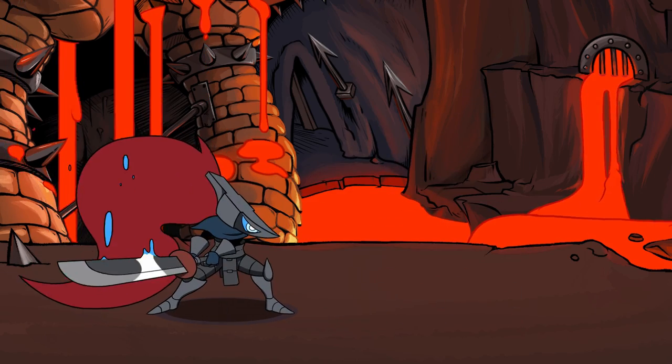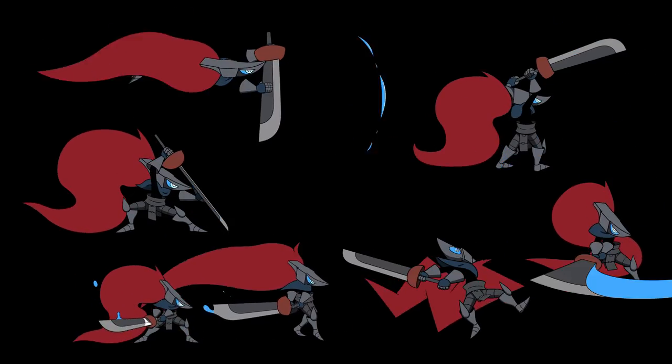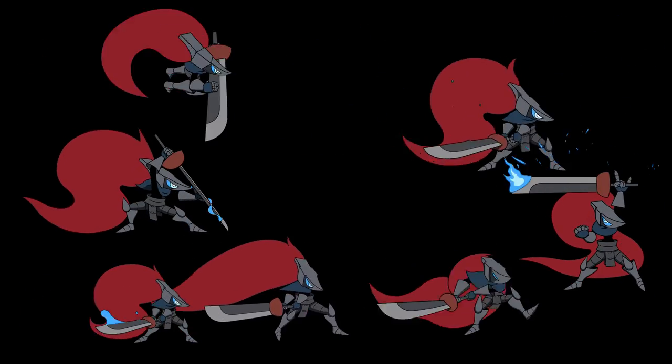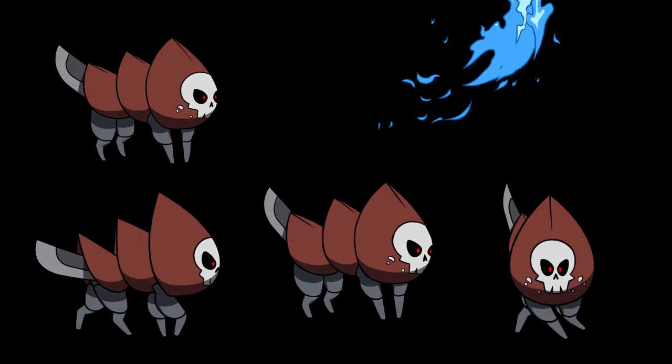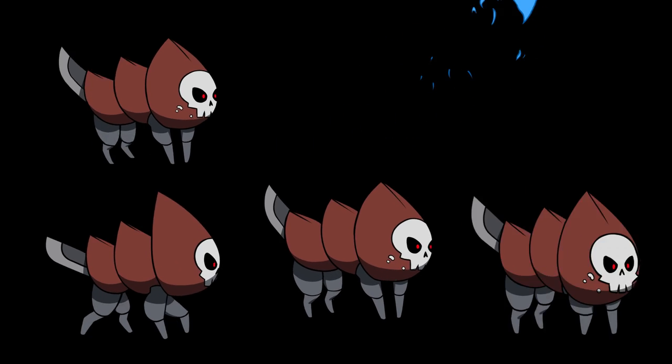Also, the main character has a lot of animations now. She can do a lot of cool things and that's enough to make a prototype, I think. And I have enough things for the dog to do too, as you can see here. The dog doesn't do quite as many things, but it's enough. This is basically everything it's going to be able to do.